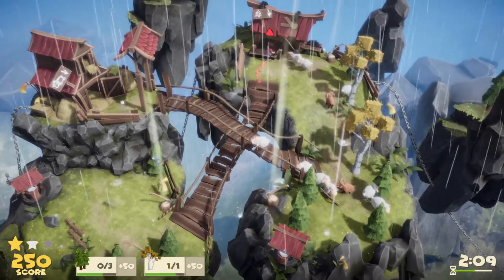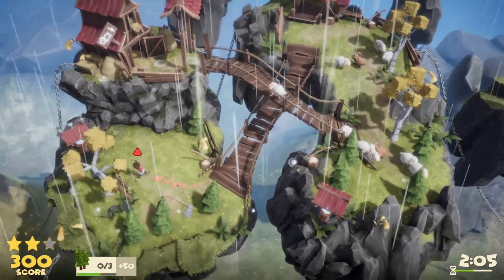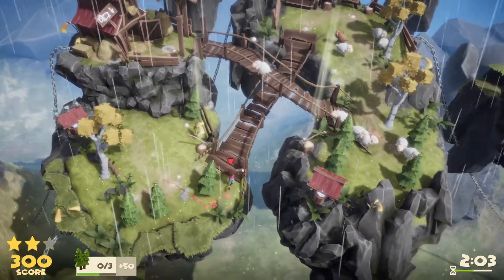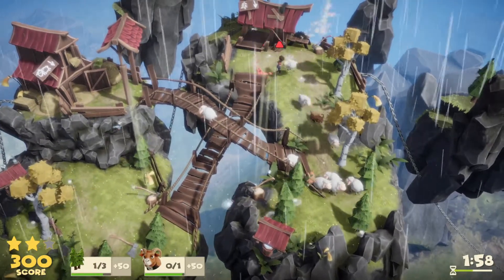In multiplayer there are a lot of things you can do — you can have people throw trees and sheep over bridges to each other to keep things moving.